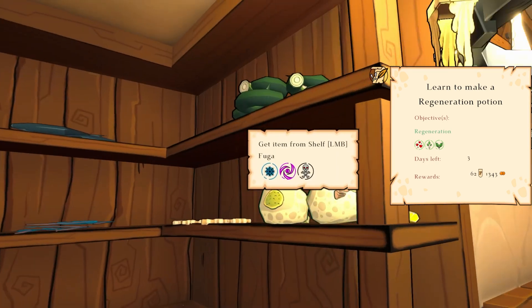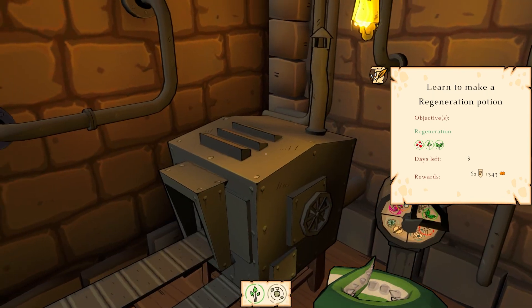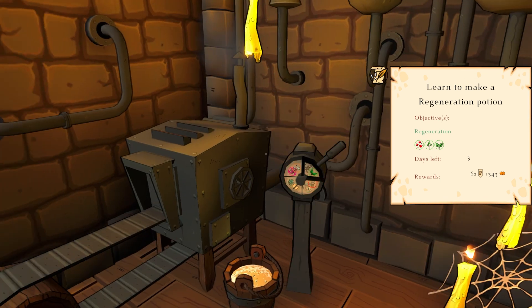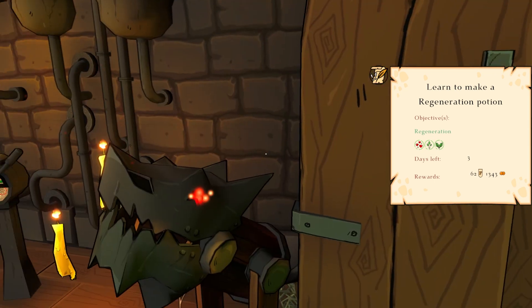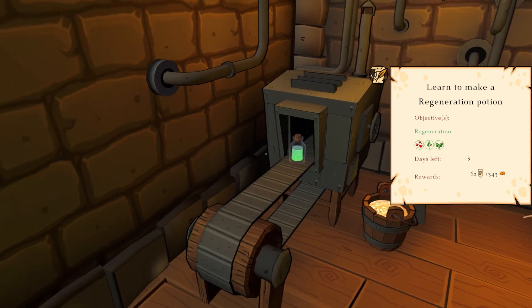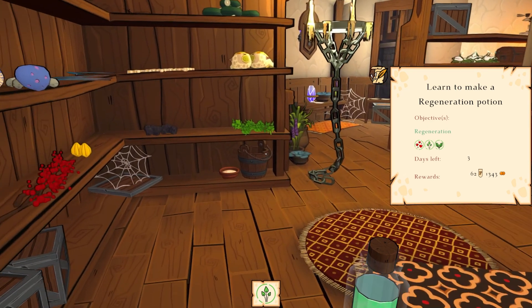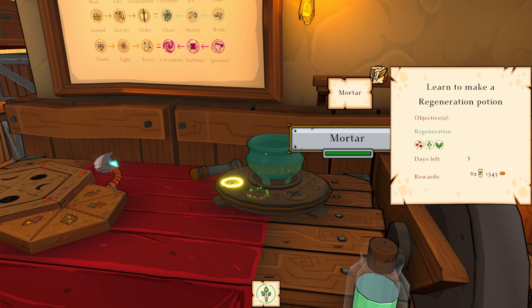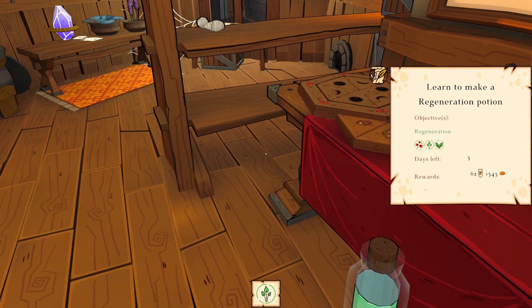Oh, those are those healing herbs. So if I put that in — I want to keep life. That's where I put it in. That's so cute. Sounds so gross — so now I only have life. Nice. Can I mortar that? It cannot be processed by the mortar — oh, then I probably made a mistake.